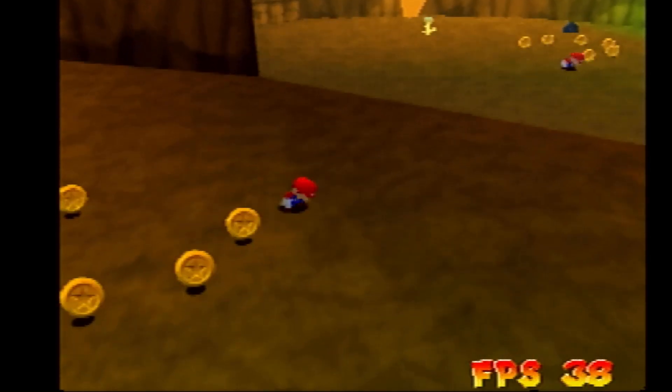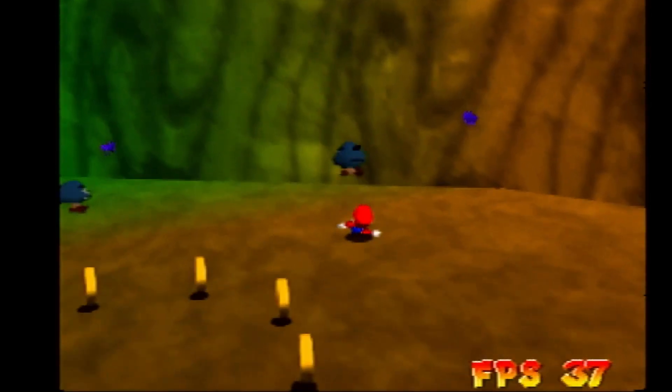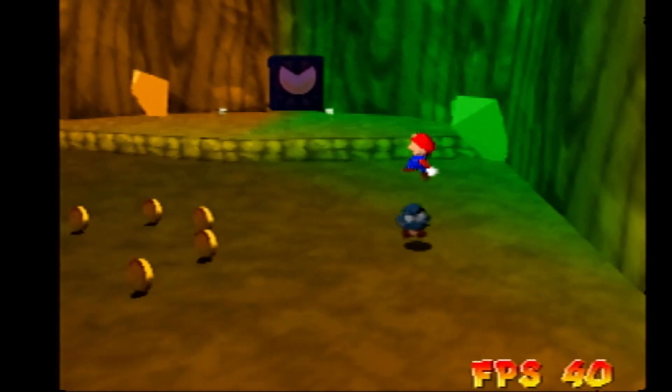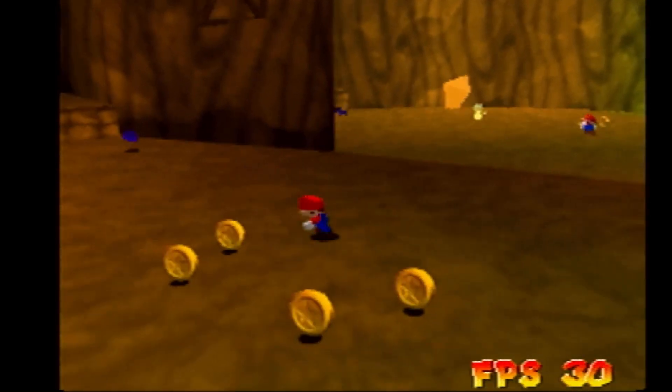Plus there are the swoops here, which are still original Mario 64 objects. Original Mario 64 objects are kind of atrocious in the way they are rendered. So I might just have to rework them and then I think we can hit those 30 fps.